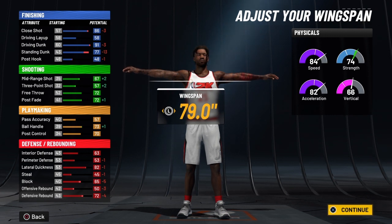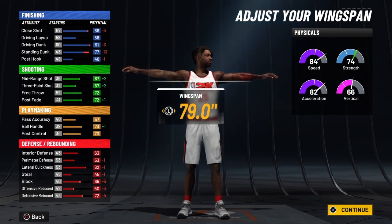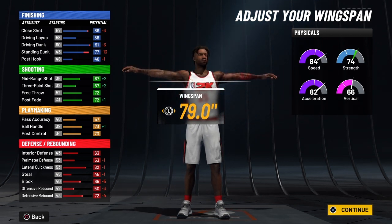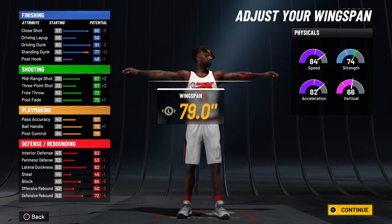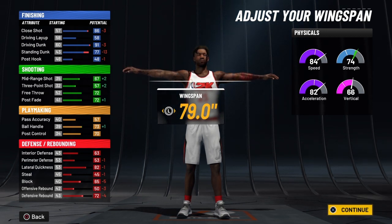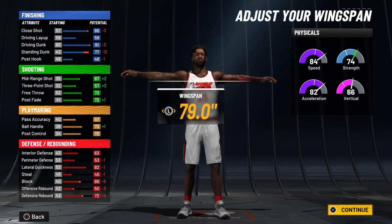You're going to have a lateral quickness of 86, and when your knight decides to take over that will be 91. Then you're going to have a block of 69 at 99 overall, and when your knight decides to take over that's going to be 74. You're going to have an offensive rebound of 54 — take over makes it 59 — and a defensive rebound of 76, which becomes 81 on takeover.